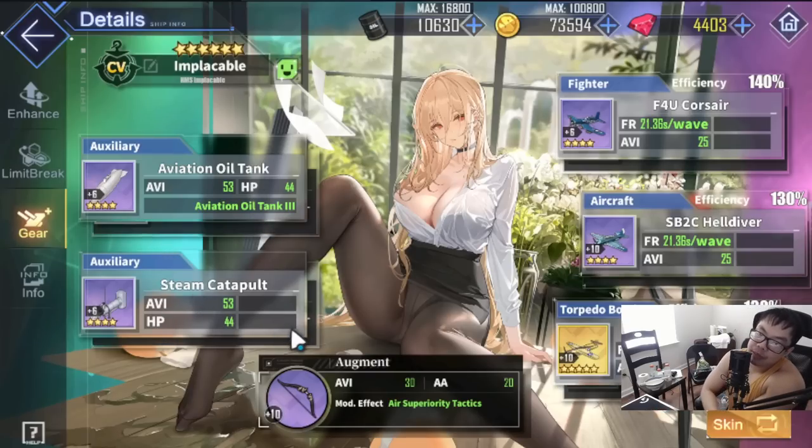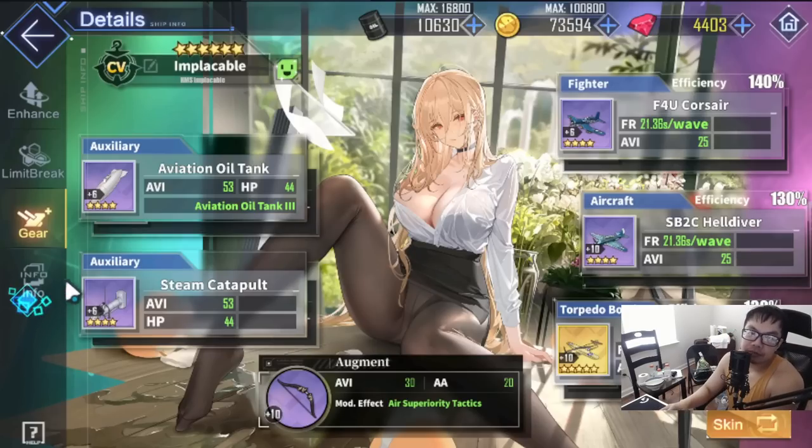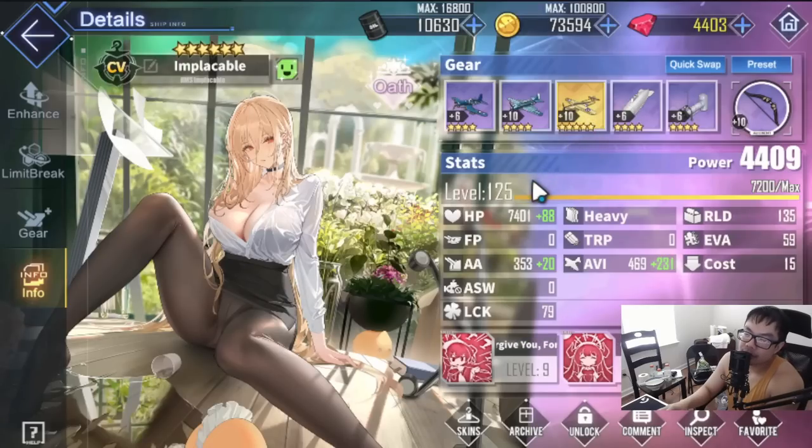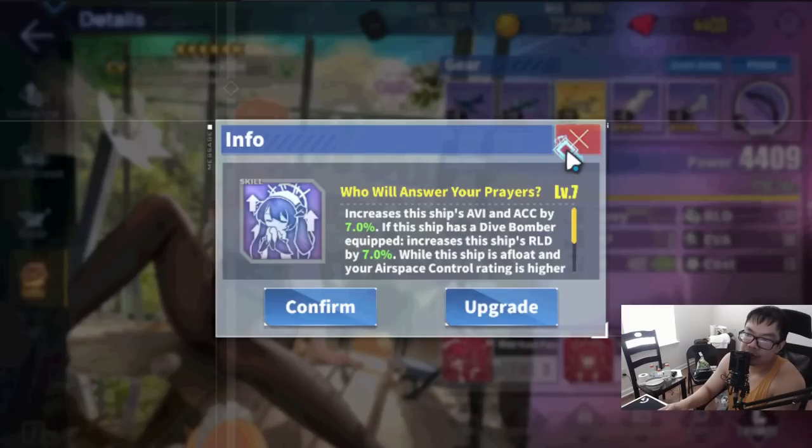You don't need to worry too much about the second slot, because Implacable has a third skill that lowers your reload. At this stage you want to wave clear a lot, so by using a dive bomber slot you're airstriking more. A lot of you aren't fully geared — you don't have 135 reload, you don't have 35 permanent reload. There's 170 reload possible by the way, and you're probably sitting around 130–140.